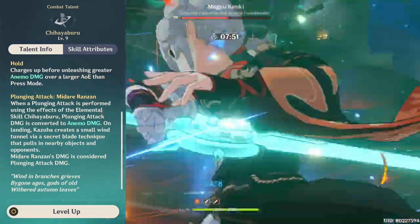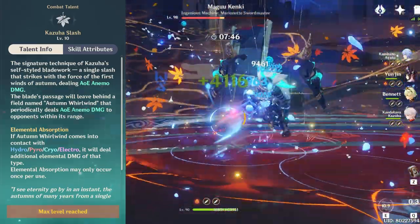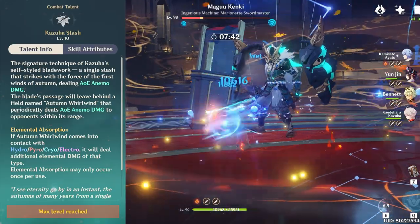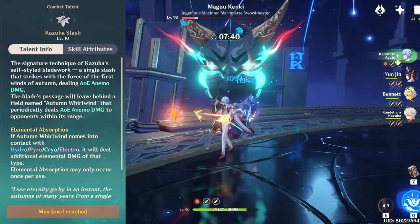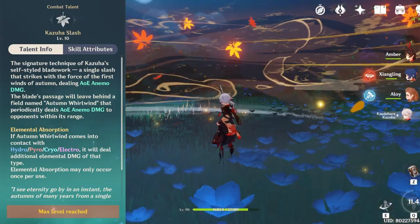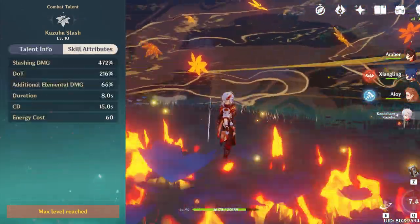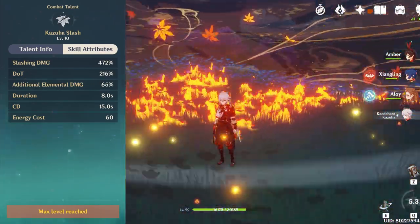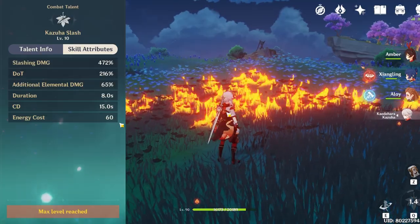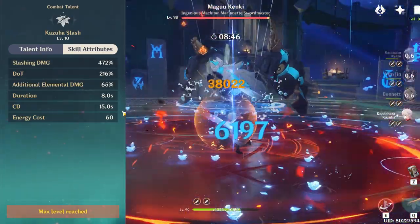Kazuha's burst is called Kazuha Slash — and I always see people complaining about this name. Anyway, this creates a big AoE that continuously deals Anemo damage to all mobs inside it. It deals 1 initial slash followed by another 4, so that's a total of 5. At 60 energy cost and a 15-second cooldown, you won't have exactly 100% uptime, but 1 activation per rotation is enough to provide the buffs for your party.